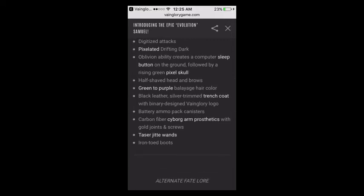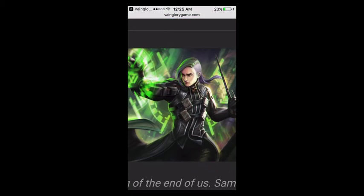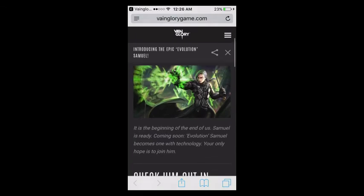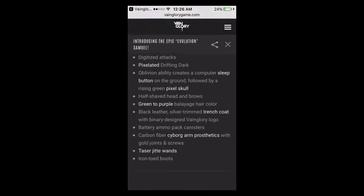Battery pack ammo canisters — there they are. Got that leather trench coat with some gold trim going on. A nice little wand here, because he's still a magician — taser wands. Carbon fiber cyborg arm prosthetics with gold joints and screws. You can actually see it — it's got a little carbon fiber design, a little woven appearance. You can see the screws in the shoulder and the elbow. And iron toad boots.